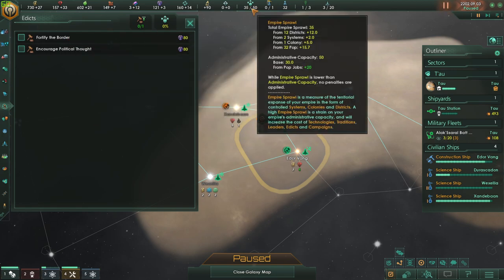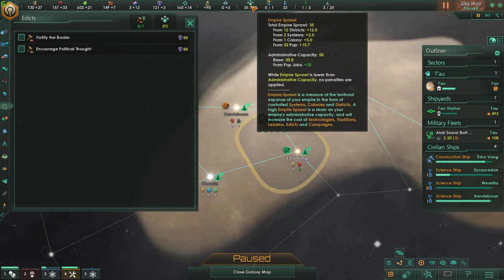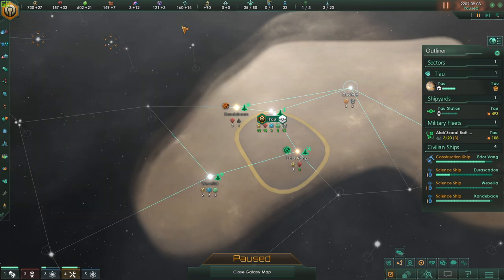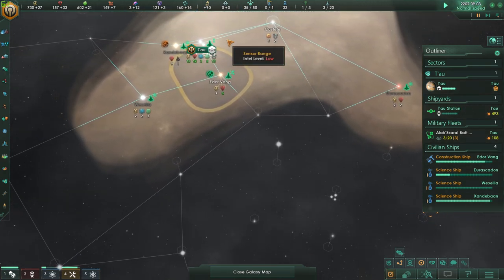Obviously, your Empire Sprawl takes a little bit of a hit — similar to having too many ships. The bigger your empire is, the further we grow out, the more negatives we're going to get on our resource acquisition. There are ways to make your Empire Sprawl grow, but not unless we keep pushing out and gathering more planets, rather than trying to reach way too far away. It's like trying to have arms that are too long for yourself — you've really got to focus on what you're doing.